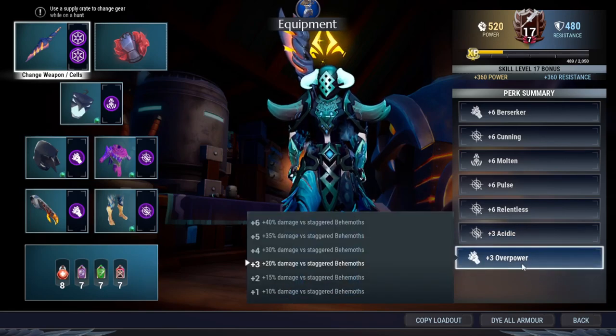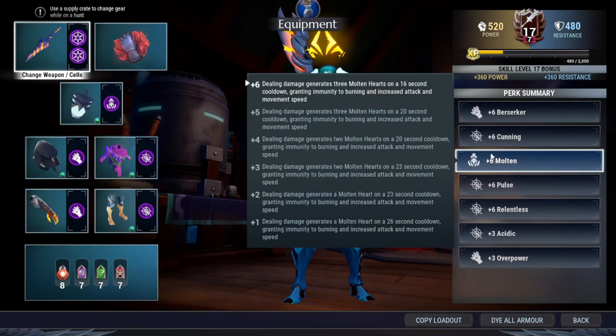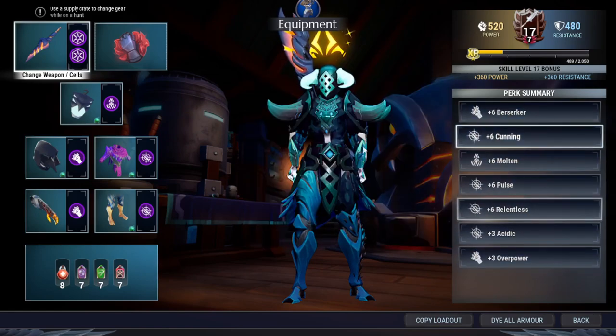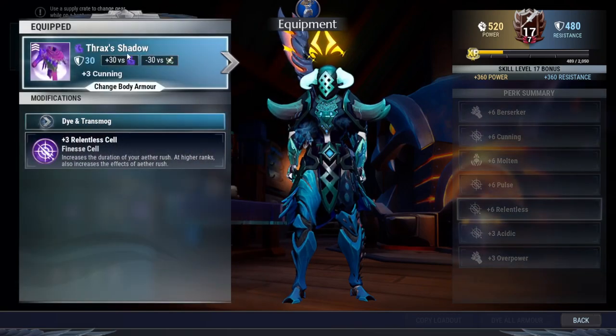The spinning attack deals more damage than the stabbing attack. We have overpower here as well. The stabbing attack cannot deal stagger damage, but the spinning attack can. So you spin the behemoth, knock them down, overpower activates, you have very high attack speed, and the behemoth is dead.